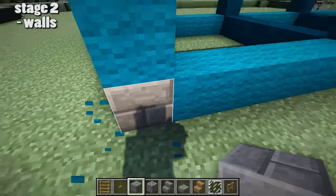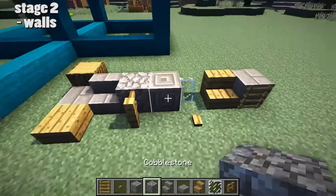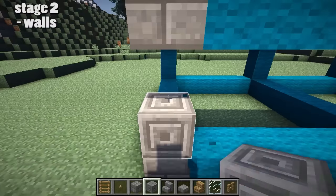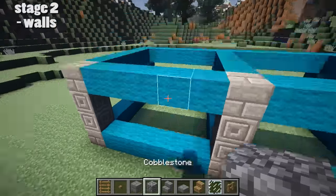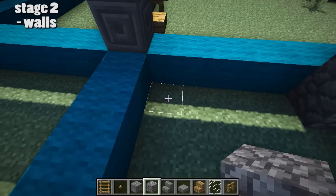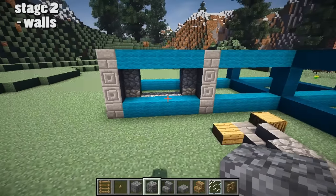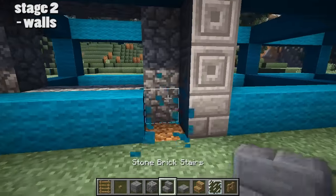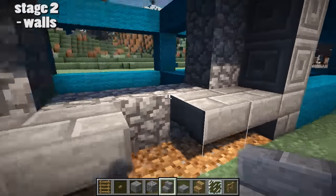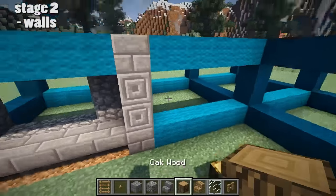Now we're on to stage two, which is the walls. In the corners, I'm going to put some stone bricks, and in between the stone bricks, some chiseled stone bricks, to give a bit of detail. The idea is that all of these 7x4 sections are going to be absolutely identical throughout the whole house. A little ring of cobblestone finishes off that interior section, and then upside down stone brick stairs, and then some stone brick stairs facing in the way, for that extra flourish of detail.